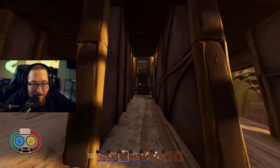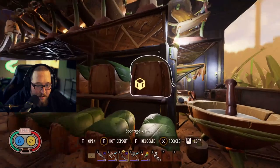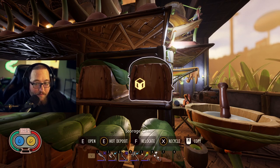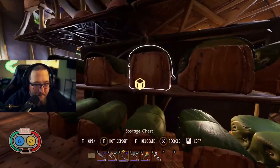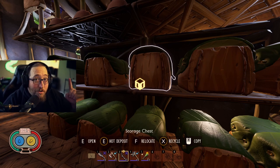Tip number two: hot deposits. There are two different ways you can go about hot depositing. You can walk up to the chest — for PC, you look at the chest that has an item in it that you also have in your inventory, hold down E and it will deposit that item into the chest. Now, if you're standing close enough with chests on both sides, you can press in and it will automatically deposit everything from your inventory into individual chests. Huge tip right here.